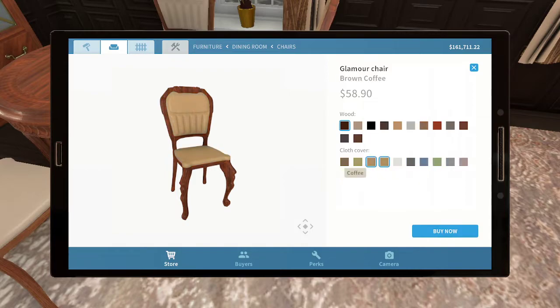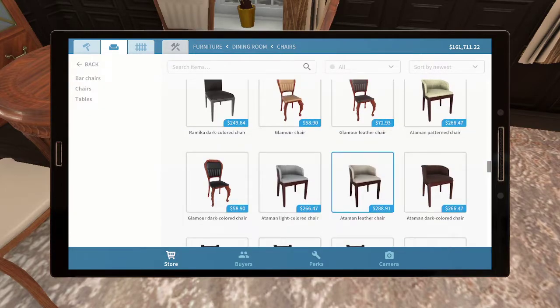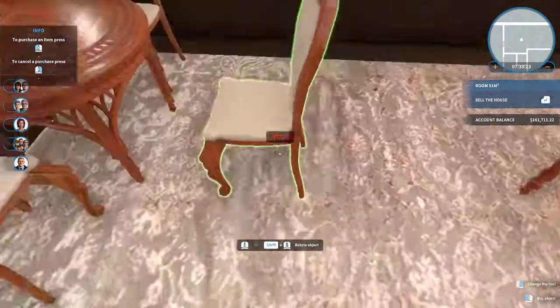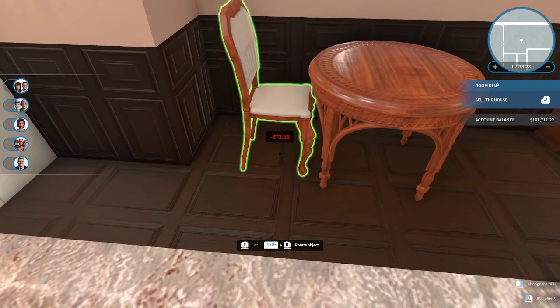Light gray? Nope. Brown coffee? This is going to be a problem — was it a different version? Oh, was it a leather chair? Maybe it was a leather chair. Yeah, I mean, I thought leather was a little strange, but the point was to get the right color.